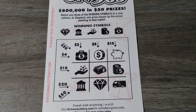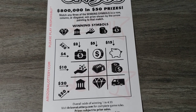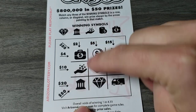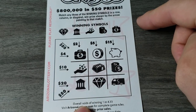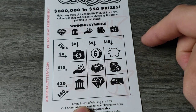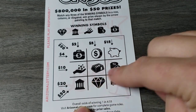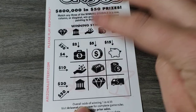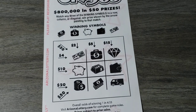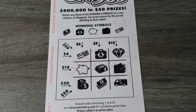Zoom in just a hair more — there we go, that's beautiful. Okay, so we got a suitcase, a hand, a bank — two bucks! Can we keep winning? Let's see... big bang — nope. So we got two bucks on that one. We'll take it. Unfortunately the top prize is only $50, but maybe we'll find it today.